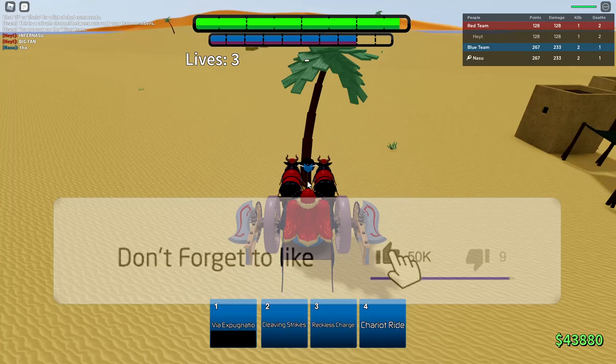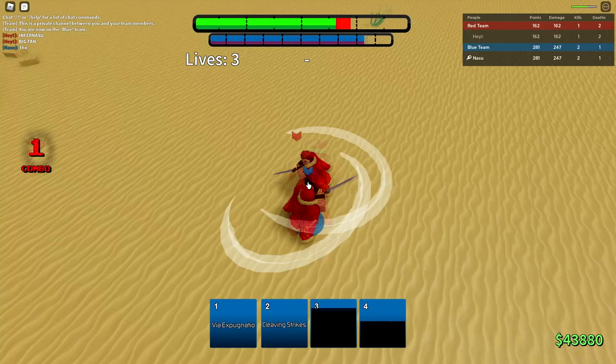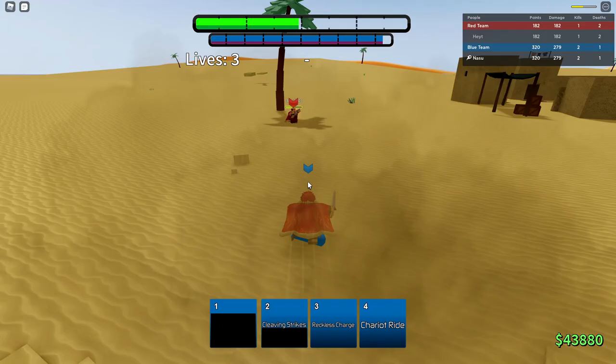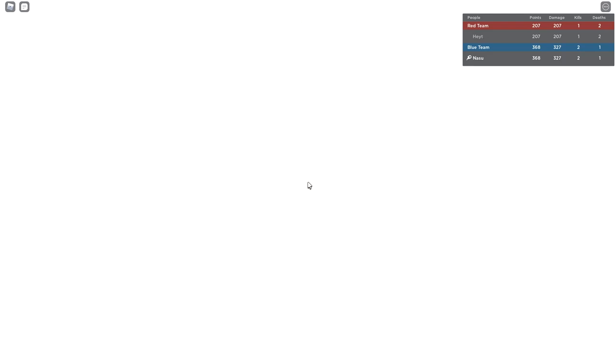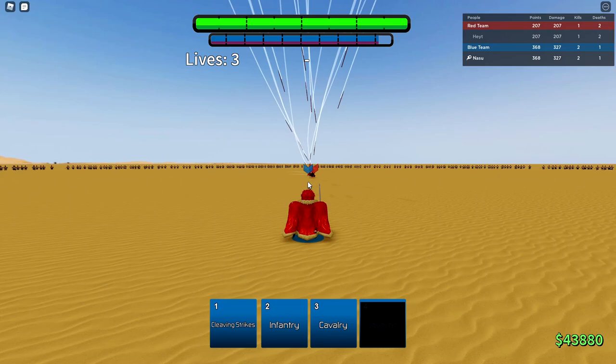I still think this character is going to be really good after a week or so. Some characters are usually bad after a week because everyone knows all their counters, but this is a character I think is gonna stay meta — especially in twos. The fact that you can Chariot Ride and I think you can carry a teammate with you makes him really good. Cleaving Strikes, Reckless Charge — I awakened. He's gonna use Chariot Ride but I'm just gonna shoot him down with Javelins.